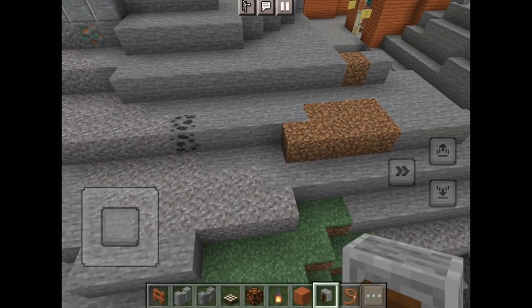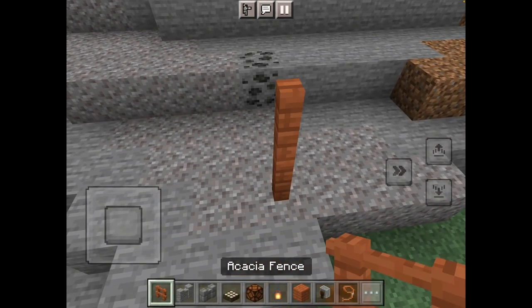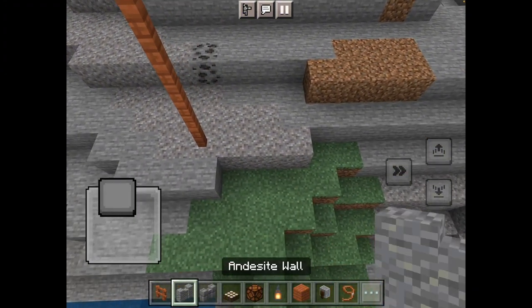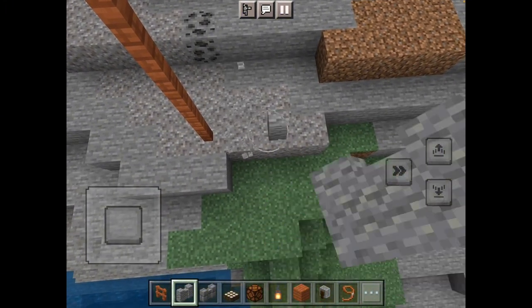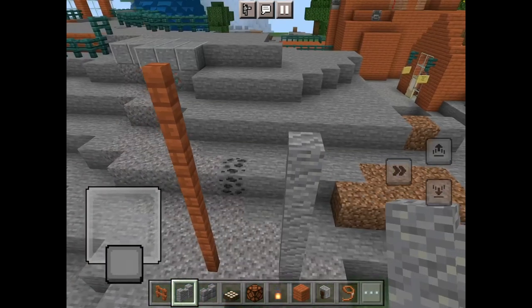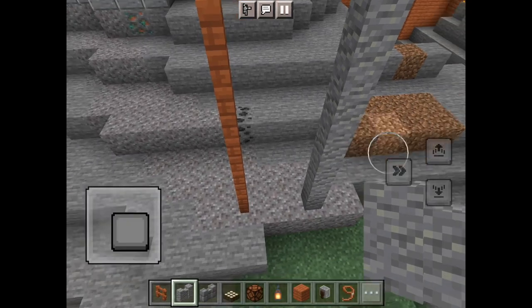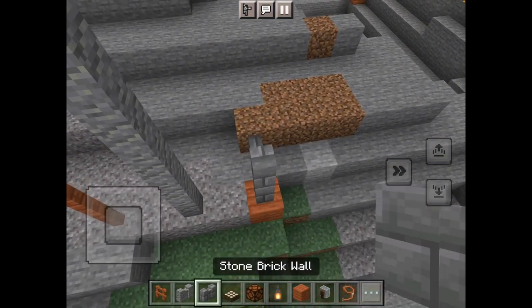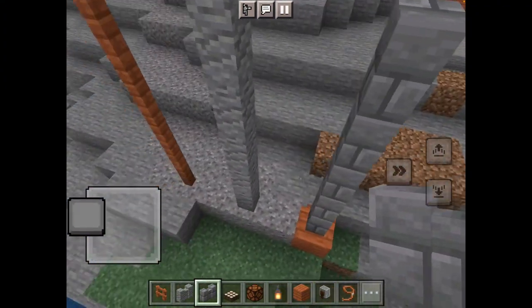We're going to start with making a simple street light — we're actually going to make two. I'm going to use fencing for one and wall for another. We'll also do one with stone brick. I haven't done the wall one yet, but we'll see how it turns out.